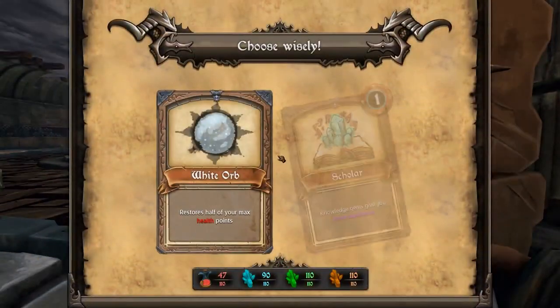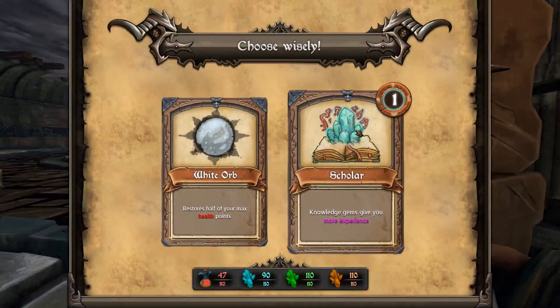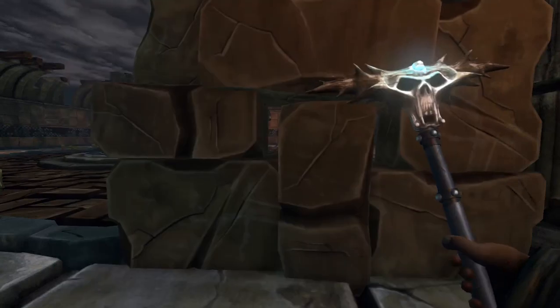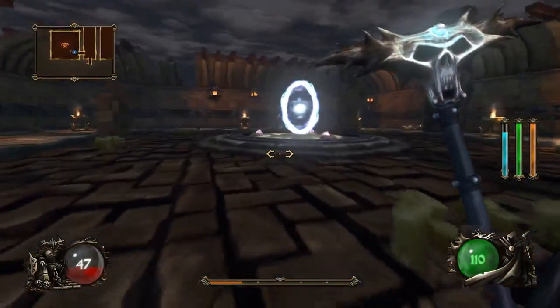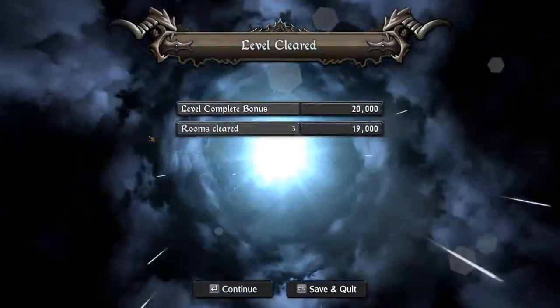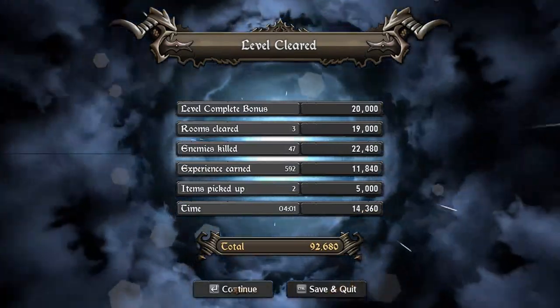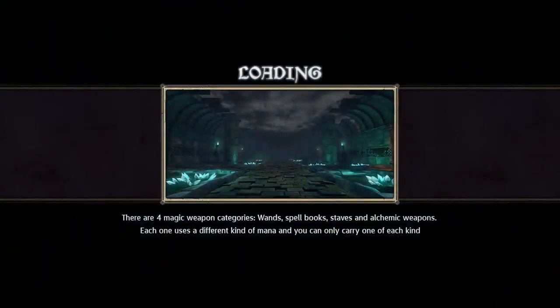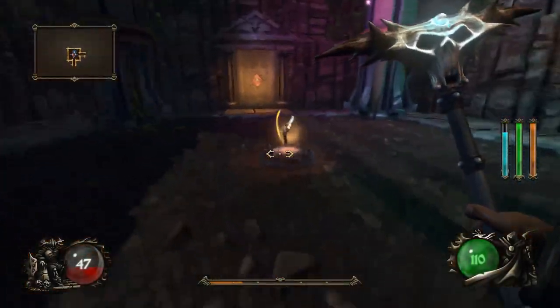Alright, now we're level 3. White Orb — restore half of your max health points. Or Scholar. Let's go with Scholar — okay, this is more important to me. I think we're just going to leave. Like I was saying, there's wand, spellbook, stabs, and I think the last one's alchemy — I don't remember, we'll go find out.